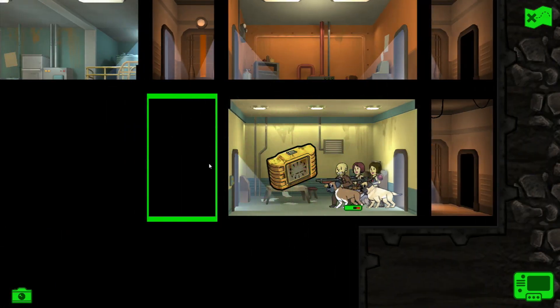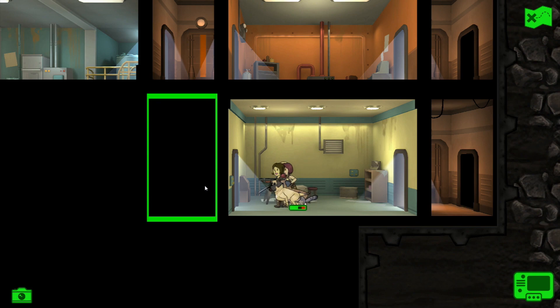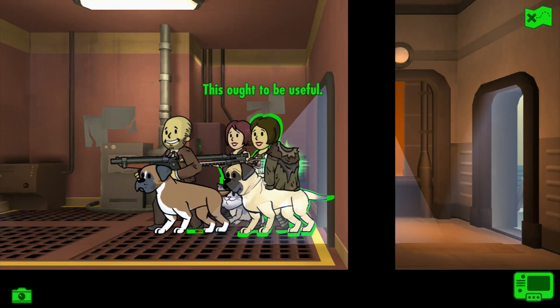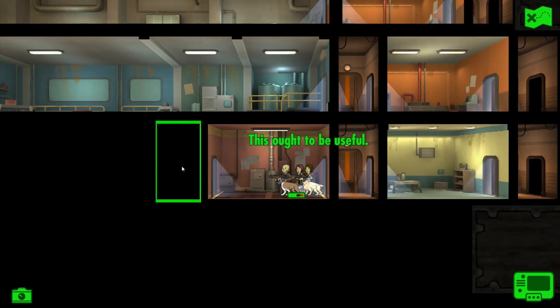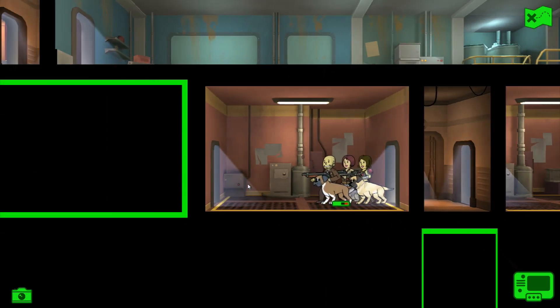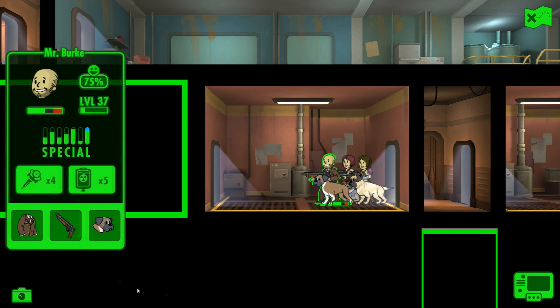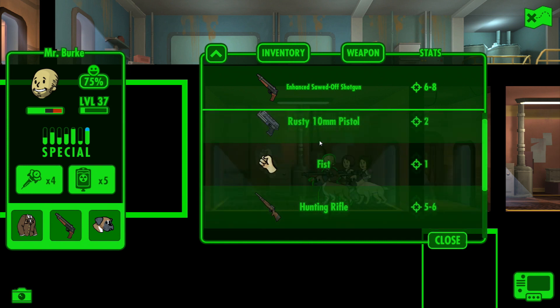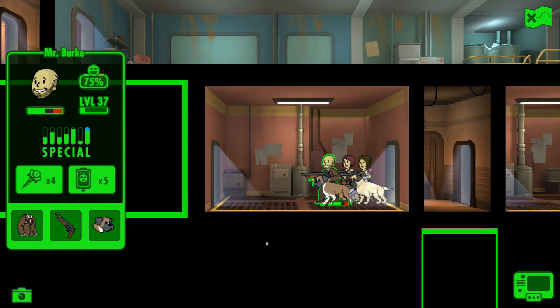Some loot. Another alarm clock - an alarm clock is not exciting, people. Why is that a reward? Some rags. Ooh, a hunting rifle - that looks cool, not as good as the other rifle. The hunting rifle does five to six, so keep with the shotgun.